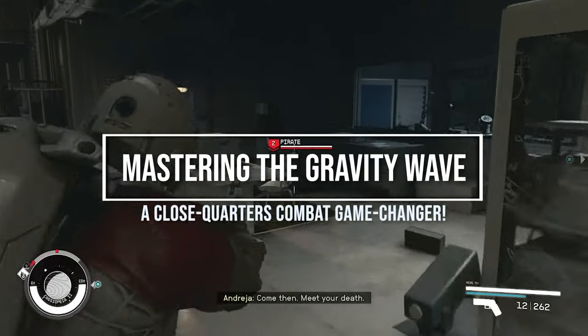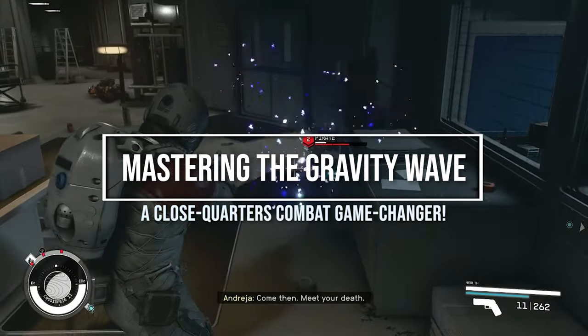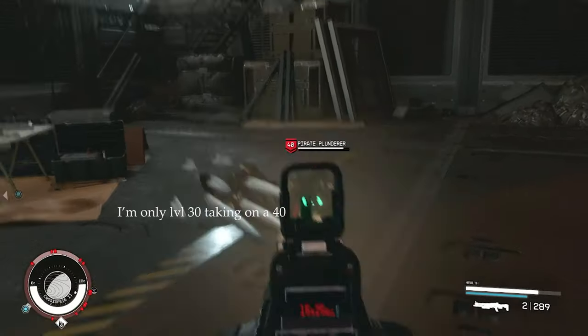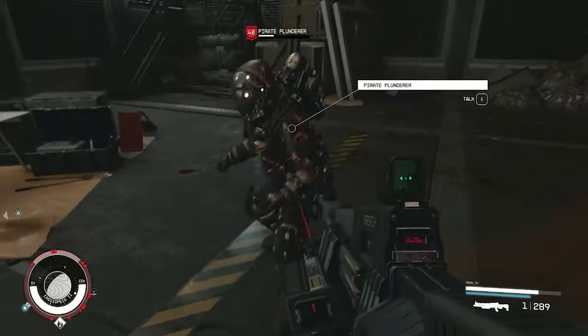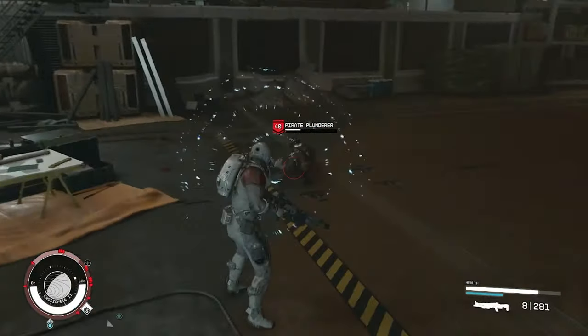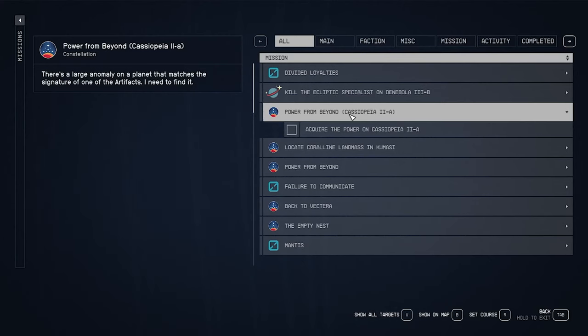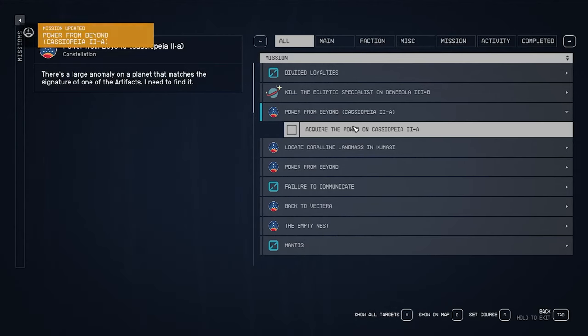How's it going gamers? Ready to level up your close quarter combat skill? Today we'll be unlocking Gravity Wave, the game changer you've been dreaming of. Imagine facing overwhelming odds and channeling your inner Jedi — this power has got you covered. Strap in and let's embark on this Power From Beyond journey together.